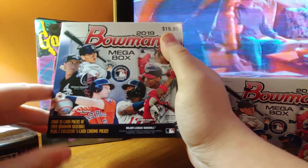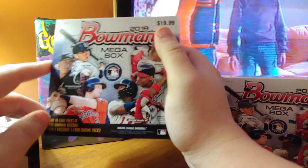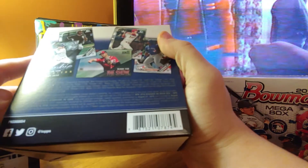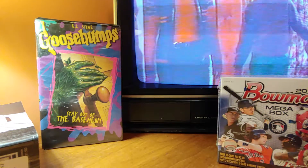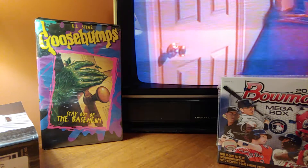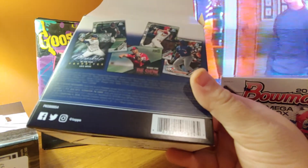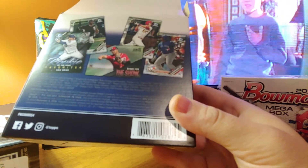In case you haven't seen these, you have four 10-card packs, and then you have these two exclusive Chrome packs. I think they're Target exclusive — it might be Walmart too, I don't know. They're kind of colorful, rainbow-y, refractor cards. Your odds are much better for an autograph in the Mega Boxes than a Blaster Box — I think it's 1 in 16 in this.